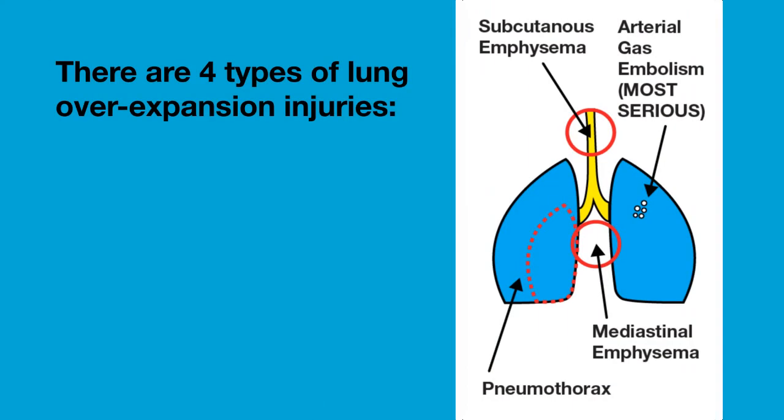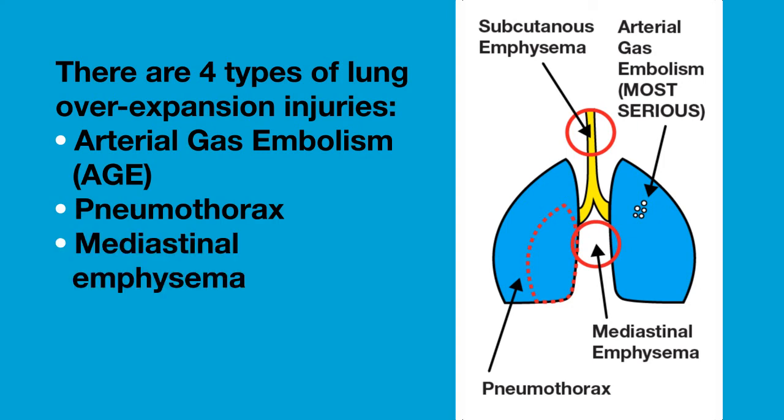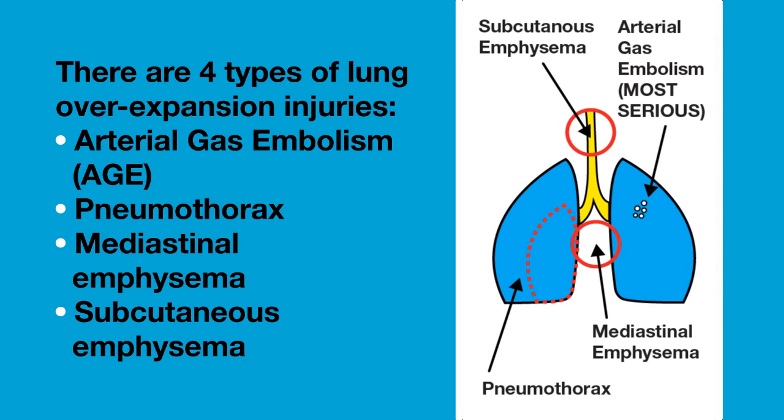There are four types of lung overexpansion injuries: arterial gas embolism, or AGE for short; pneumothorax; mediastinal emphysema; and subcutaneous emphysema.